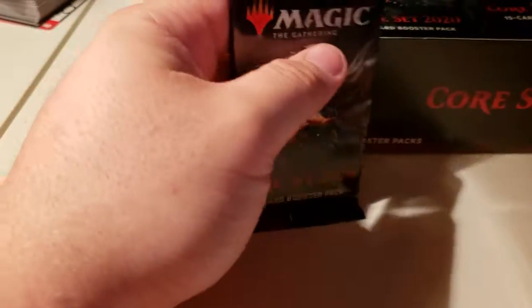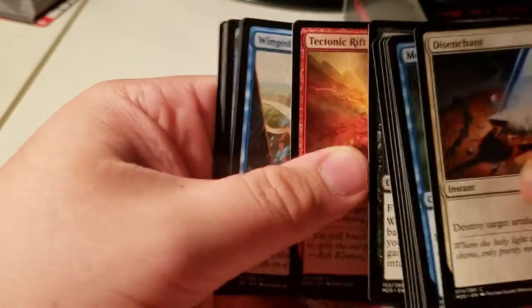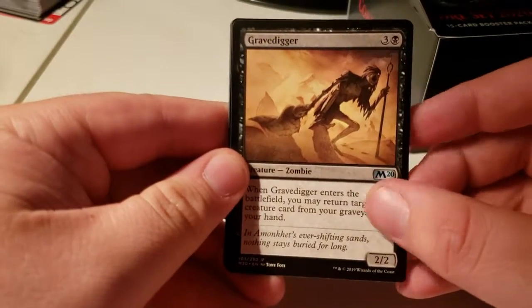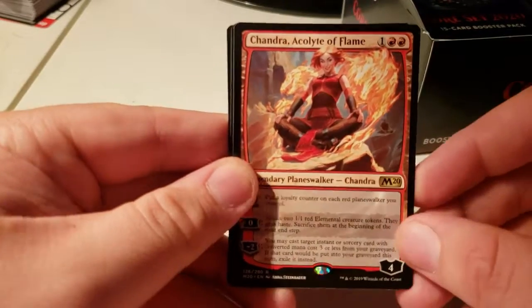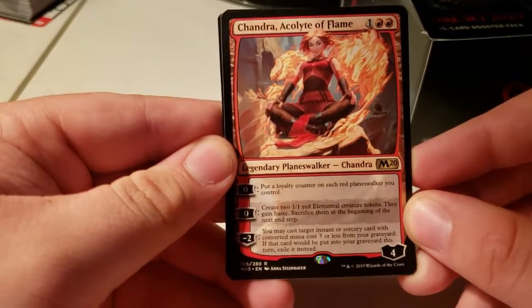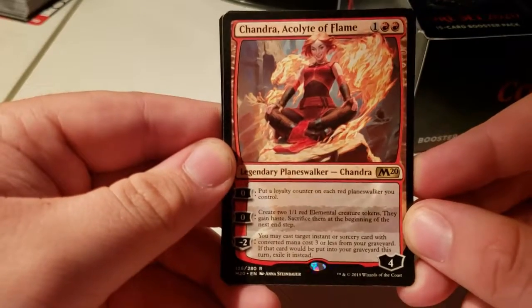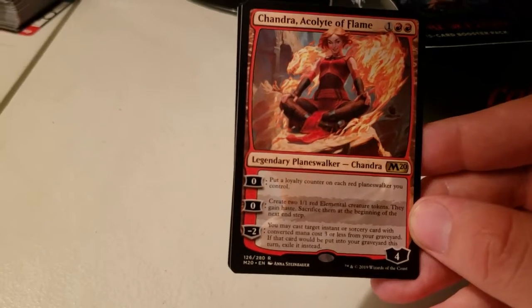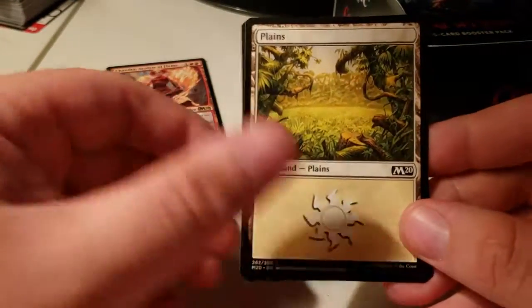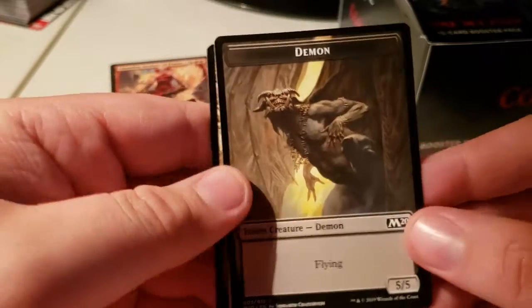I don't really want anything from this set except for the Blue Planeswalker. Everybody's talking about how good this Planeswalker is — Chandra, Acolyte of Flame. Loyalty counter on each red Planeswalker, create an elemental, cast instant and sorceries. I forgot the tokens are like this. That's pretty sweet.